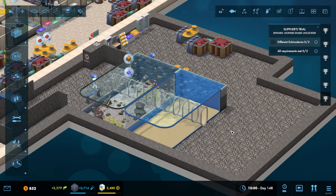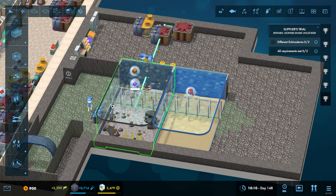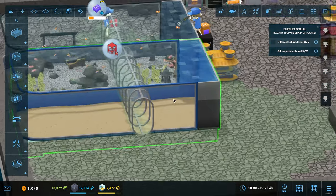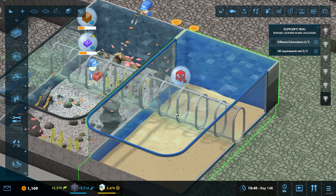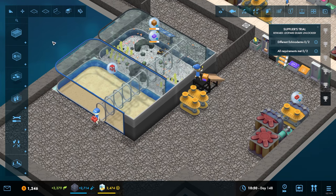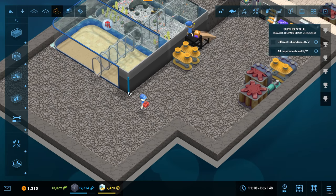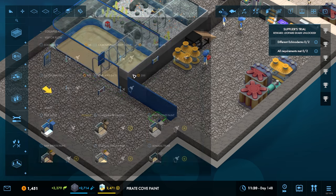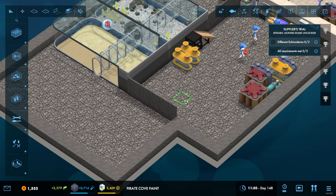There we go. I'm hoping the AI is smart enough that they'll force through - it is one complete run. Yes, lovely, okay, so that works. Magic! Let's close that off - we want pirate cove paint everywhere.